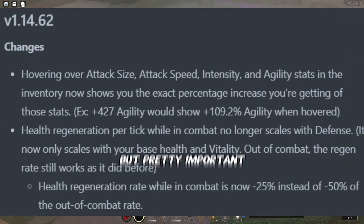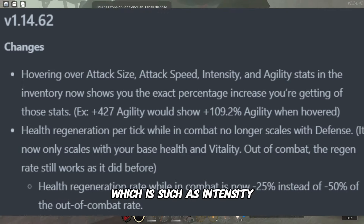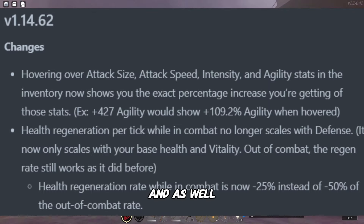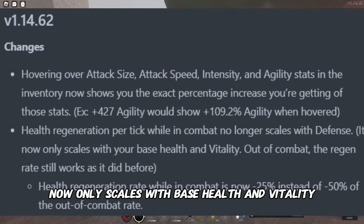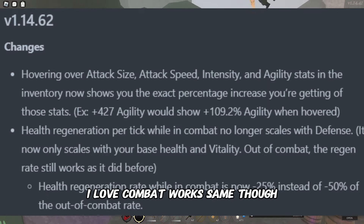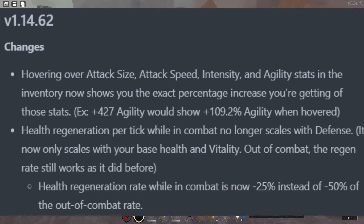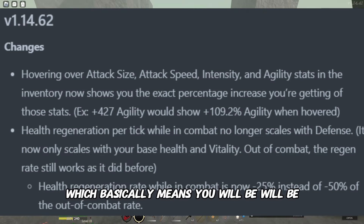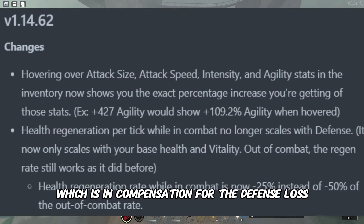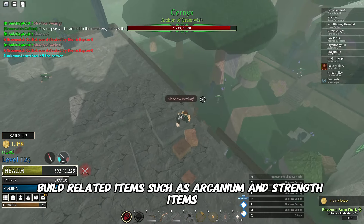Now you can see how much each stat actually affects things, such as intensity, agility, attack size, and attack speed, which is nice. Health regeneration now only scales with base health and vitality, not defense. Out-of-combat regen works the same, but in-combat health regen is now minus 25 instead of minus 50 of the out-of-combat rate, meaning you'll regenerate more health — in compensation for the defense loss.